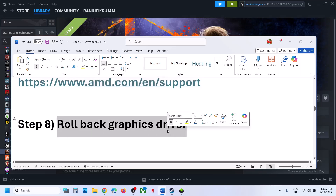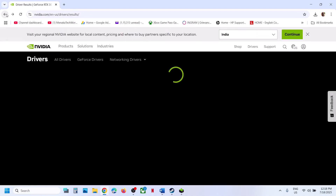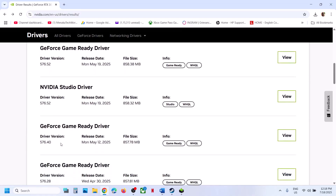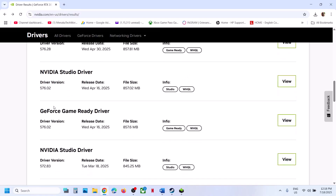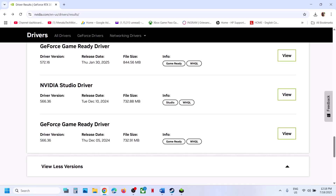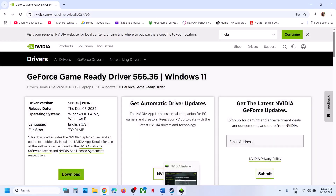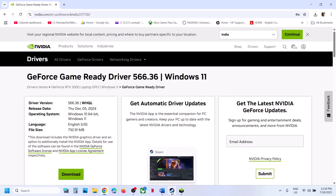If that does not work, you can roll back the graphics card driver. On the NVIDIA website, once you select your graphics card, click on View Models to find older drivers. You can try version 576.40, and for many users version 566.36 GeForce Game Ready Driver has worked. Download it, run the EXE file, make sure to put a check on 'Perform a Clean Installation,' restart the computer, and then launch the game.